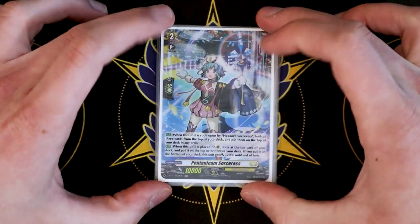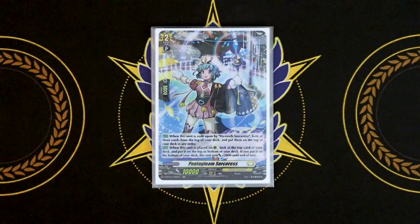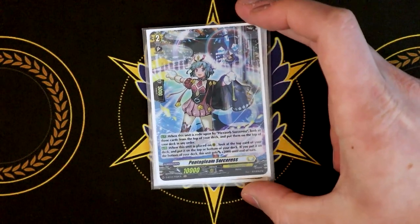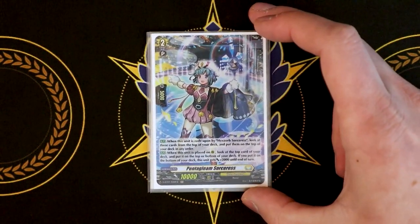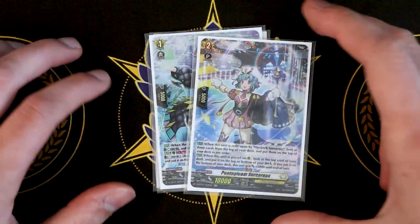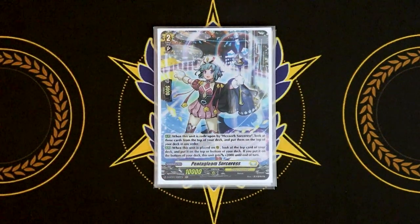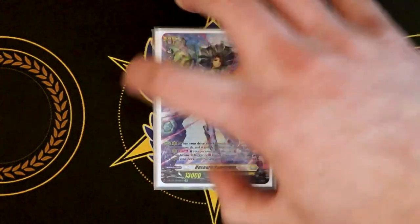Grade two is Pentagleam Sorceress. Pentagleam Sorceress's skill is when you have Hexorb ride on top of it, you look at the top three cards of your deck and put them back on top in whatever order you want. A lot of the cards in this deck require Pentagleam or Hexorb as your Vanguard, so you can do a lot of the skills on your grade two turn if you're on Pentagleam. We're obviously going to do the Tearscore-Pentagleam combo. The second skill is when it's placed on the rear guard circle — you look at the top card of your deck and put it on the top or bottom. If it was put on the bottom, it gets plus 2k. We do run this in the main deck as well.